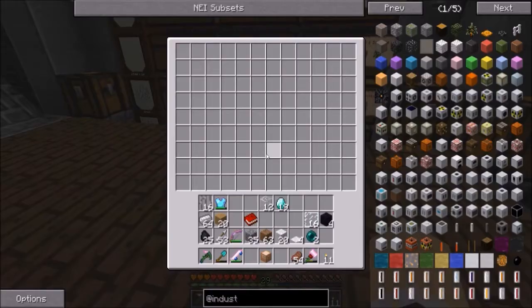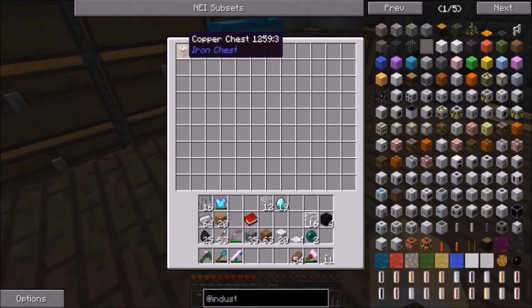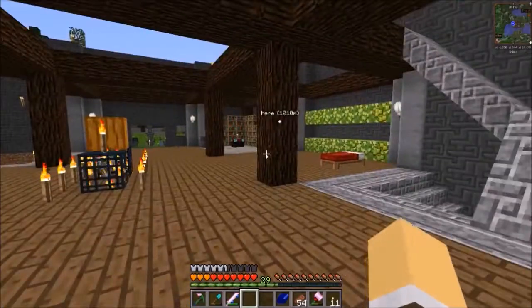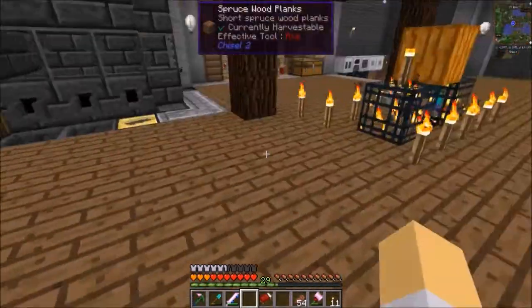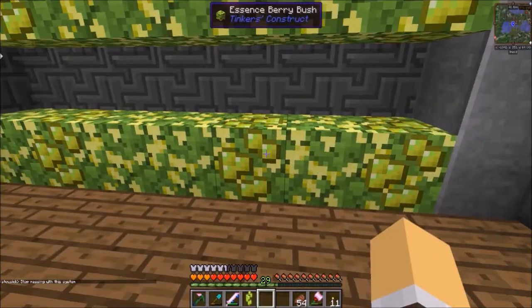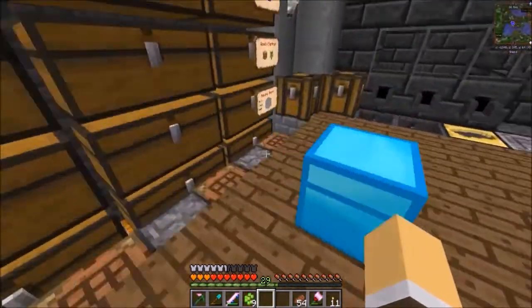That is awesome — just amazing. Let's put that in there and it just disappears into the corner, so cool. Next, let's make the sleeping bag from Open Blocks — we'll carry this as our bed and we can sleep anywhere there are two blocks cleared, and it won't reset the spawn point. So we'll always spawn back to this bed.